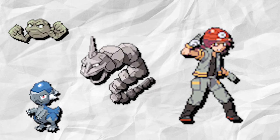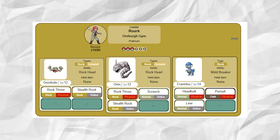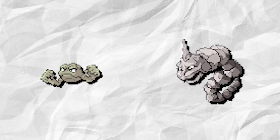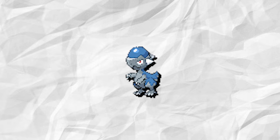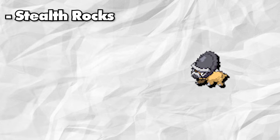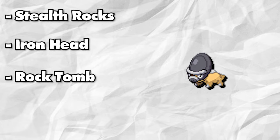The first gym leader we're going to go over is Roark, and as you all know, he specializes in Rock-type Pokemon. Roark's team is super underwhelming as he has two Pokemon that share the same type in Geodude and Onix. Thus, right away, we're at least changing one, if not both of them, off his team. Since Roark already has one of the Sinnoh fossils, let's just give him the other one — Shieldon — which will act as his new lead of the team, with Stealth Rock, Iron Head, Rock Tomb, and Toxic.